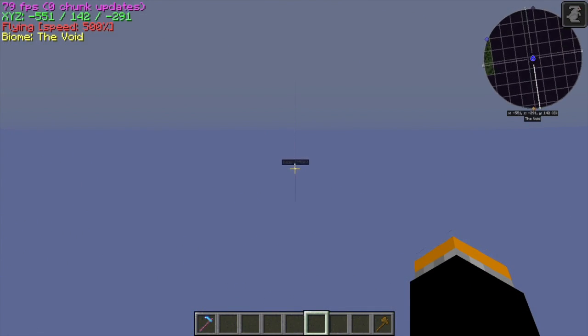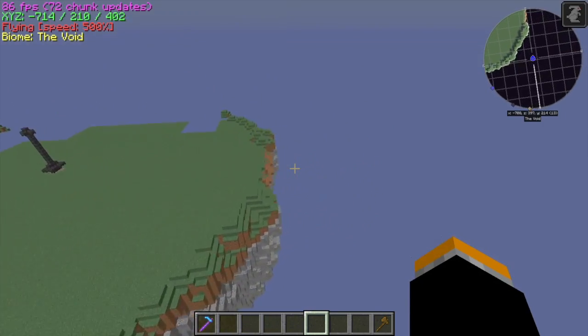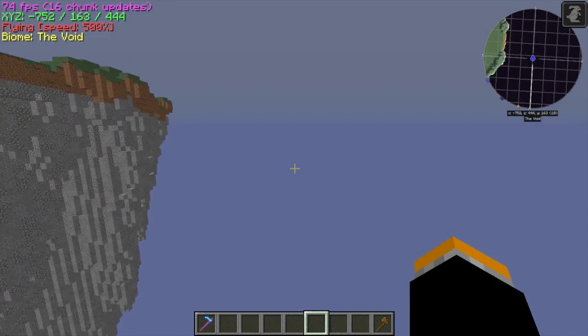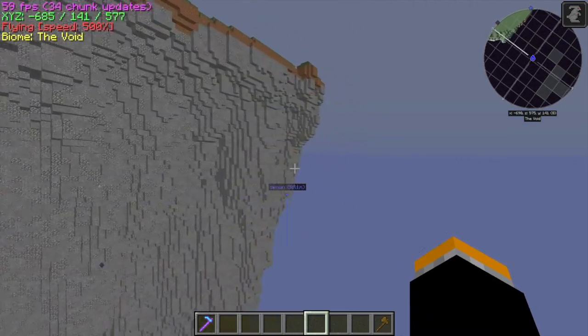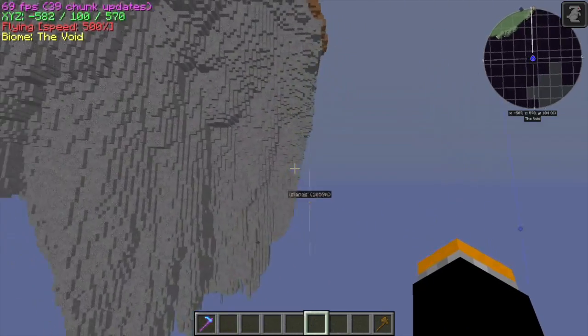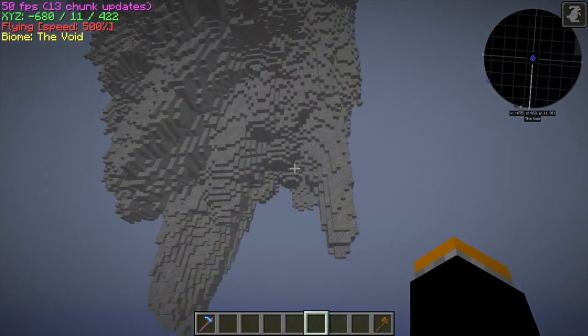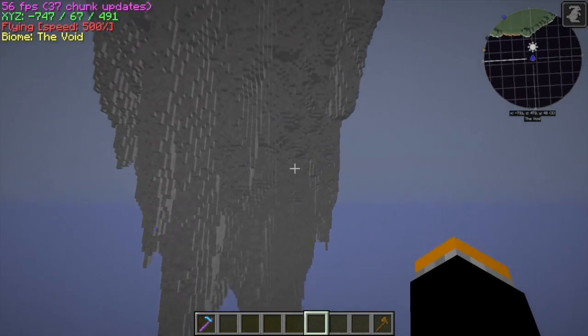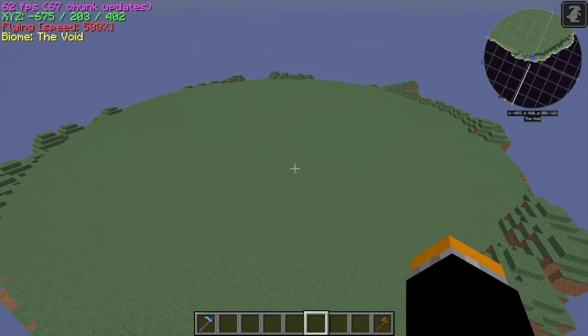Here we are flying over to Chaos's island. It is much bigger and there's going to be much more on it. Making this island caused the server to crash about four times and took like an hour or two.